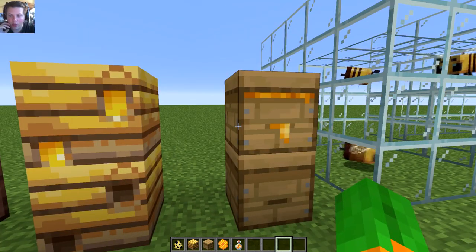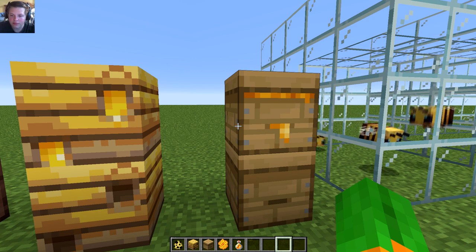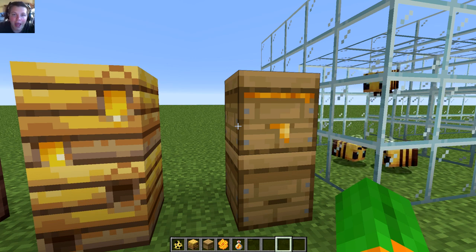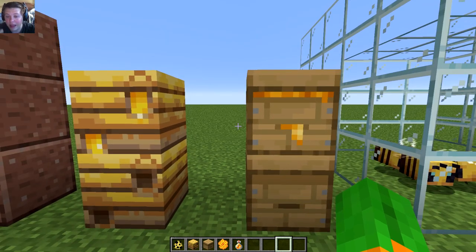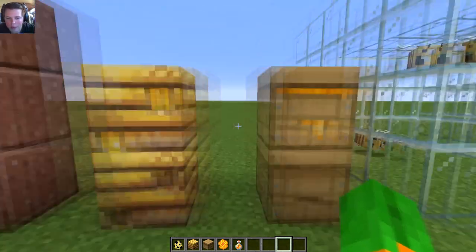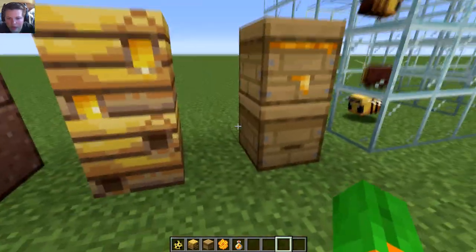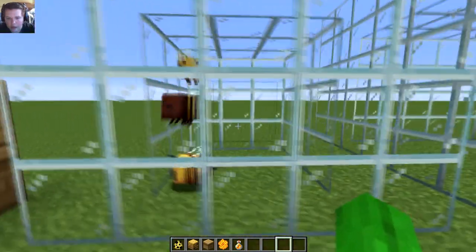These get honey when a bee goes to a flower, does its thing, and then goes back to these blocks. Funny thing — these actually go inside the block. So there's two different states: these are both filled with honey, and these are both not filled with honey. And these are the bees themselves.